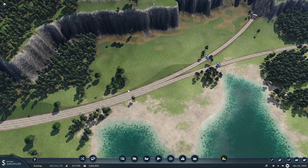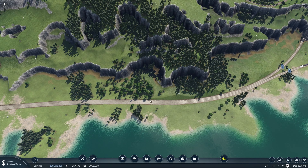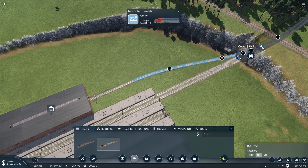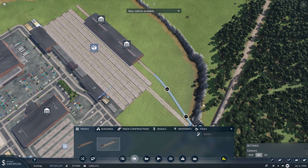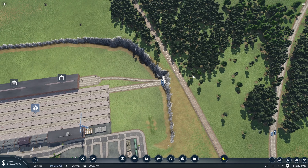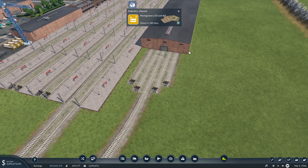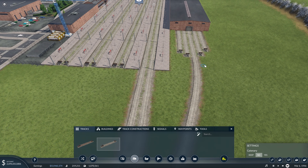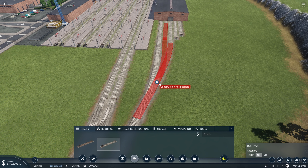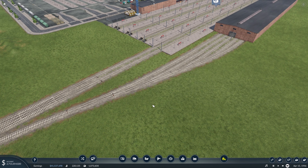Eventually I think we'll have a line that continues straight and follows these tracks into Modesto, but for now we'll leave it. The final thing we have to do is connect up this track here, and then we'll be good to go. Our track is connected — it's not as clean as I'd like, but this terrain provides quite a few challenges. We also added some extra tracks here to make it look like trains will be coming in and out of this specific area.